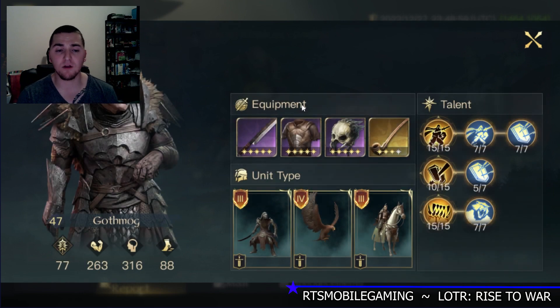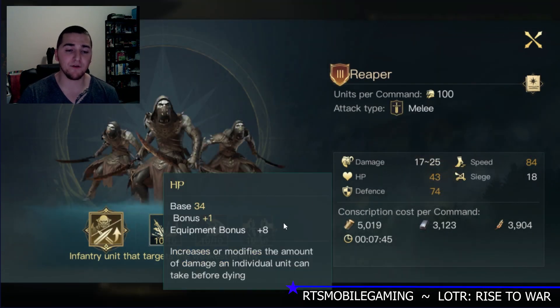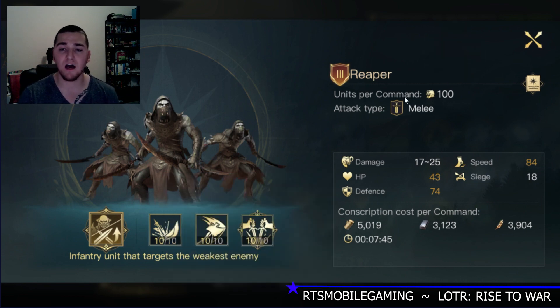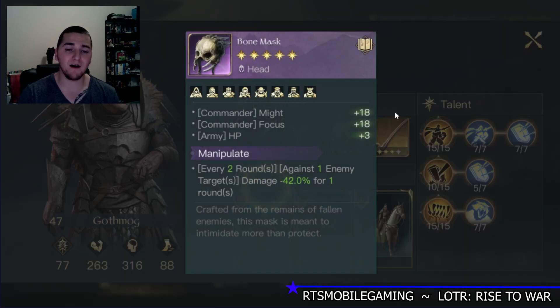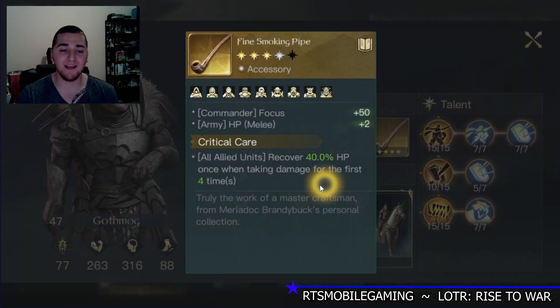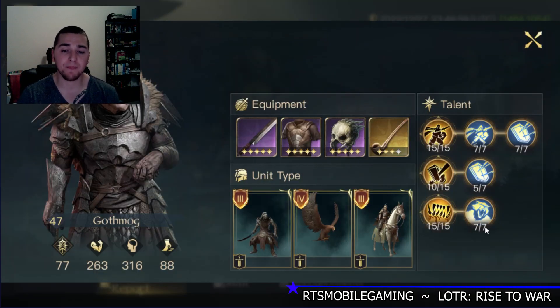Let's start with Gothmog. You can take a quick look at what I'm working with. First of all, I'm running primarily Reapers. They're getting plus 9 HP from my units and my gear bonuses. A lot of damage output here, plus overall Manipulate on the helmet and a little bit of healing on critical care from the accessory. The build is pretty straightforward.